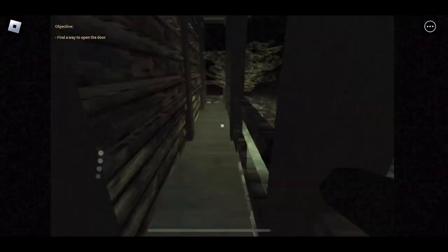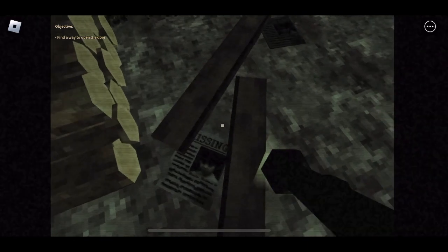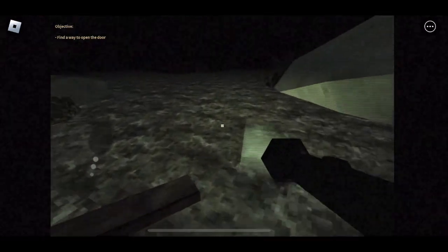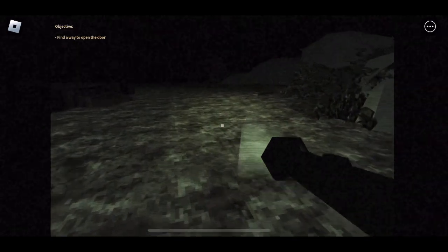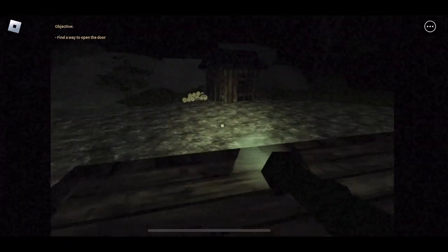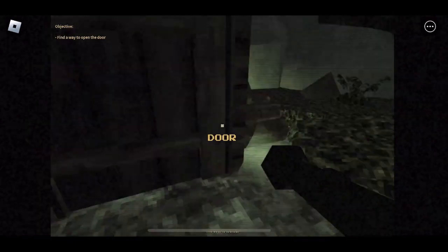I can't run or jump — that's a good sign, because usually if you can run and jump, something's probably going to be chasing you. There's some missing posters — looks like a little kid is missing. Let's see what's over here. There's a little platform, a little cabin back here. What's up here? Ritual — I don't know if I want to do that. Let's see if I can go in here. I can't open the door.